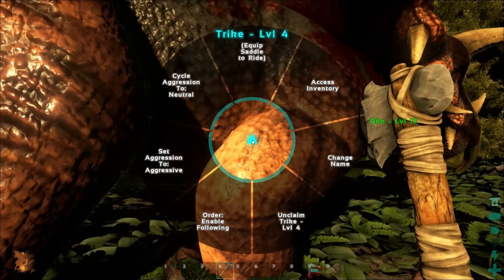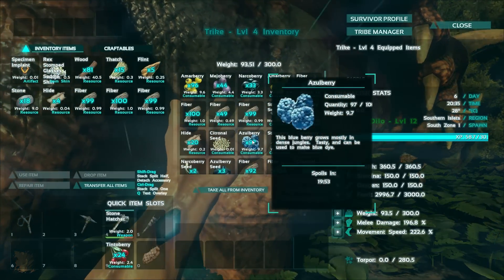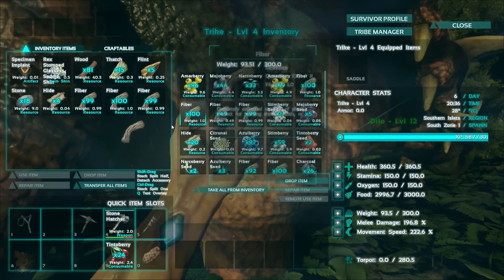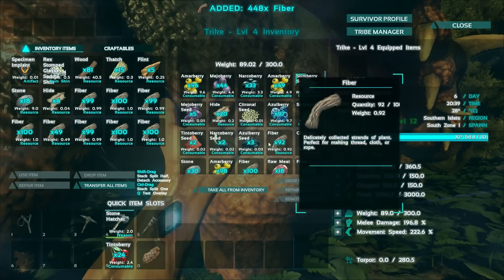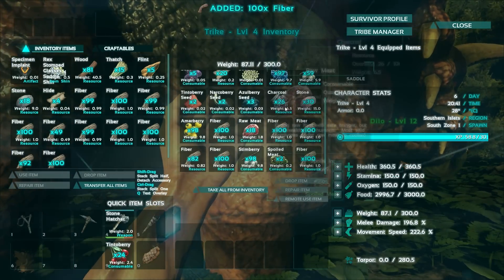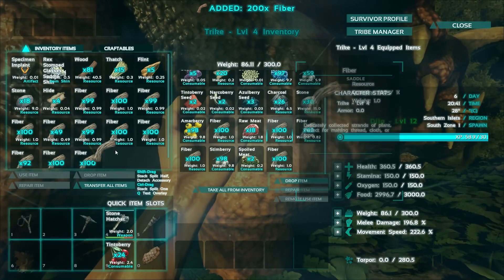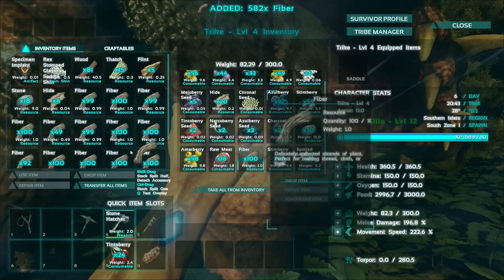First let's check our dinosaurs and make sure they're not starving. I need to remember to hit F to get into my dinosaurs. Yeah, you've got a lot of fiber on you — let's take all the fiber off so we know where it is. And this guy leveled up as well — he's got a lot of fiber.